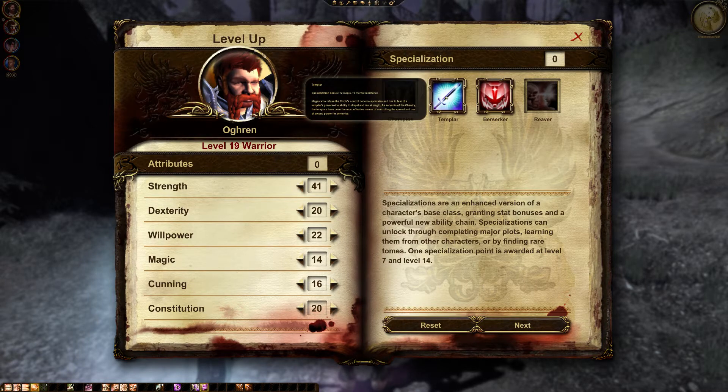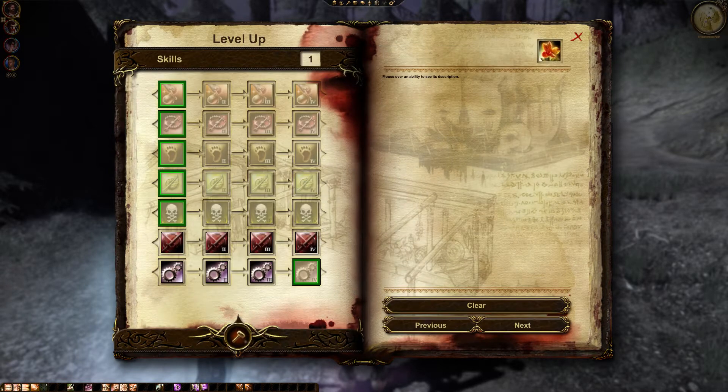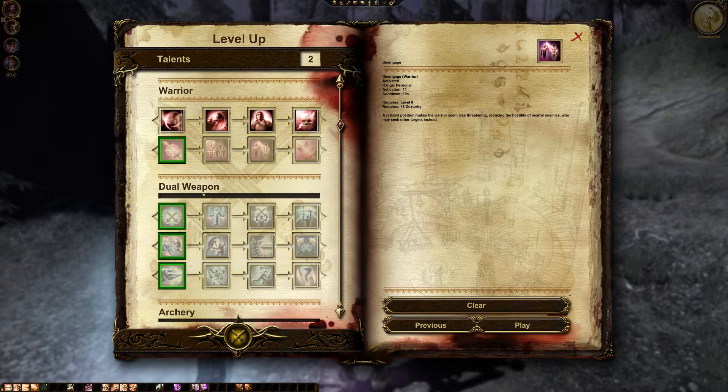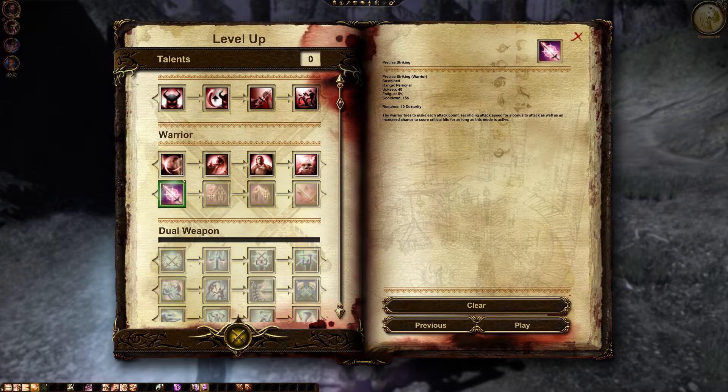He can be Templar because why not — you get three Mantlers, though Templar doesn't do a lot for him. Wish we could get Champion or Reaver unlocked, but not today apparently. Berserker is fully maxed. We could take Precise Striking. Destroyer: few can stand against the savage blows of a destroyer — every attack sunders the target's armor, reducing its effectiveness for a short time. The effects are not cumulative, but that will apply a debuff to enemies. And we'll put the last point into Precise Striking.